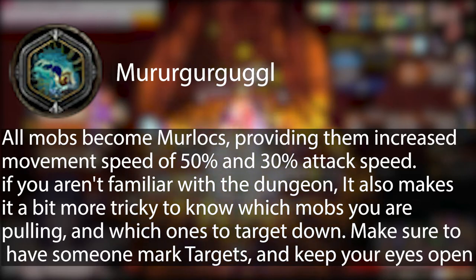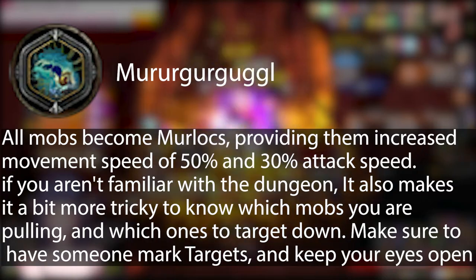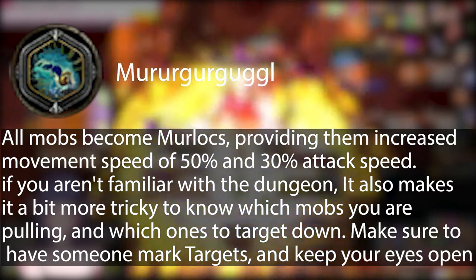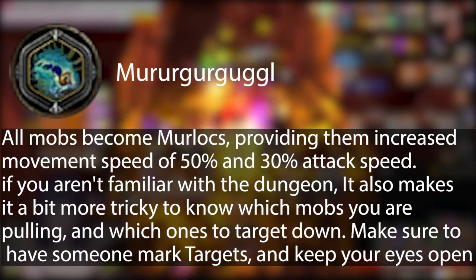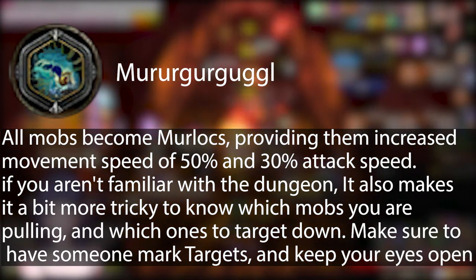All mobs become murlocs, providing them increased movement speed of 50% and 30% attack speed. If you aren't familiar with the dungeon, it also makes it a bit more tricky to know which mobs you are pulling and which ones to target down. Make sure you have someone to mark targets and keep your eyes open.